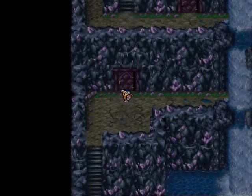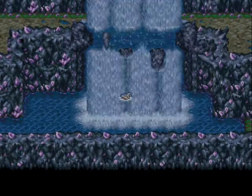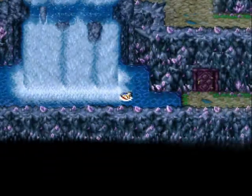Walking underneath those waterfalls causes one damage per step underneath it. And here we've got the final shop of the game. It sells Doom, Berserk, Haste, and Flare spells — all really good spells.